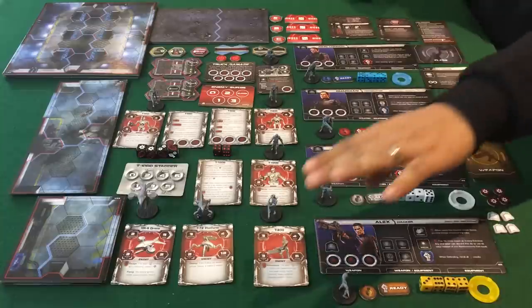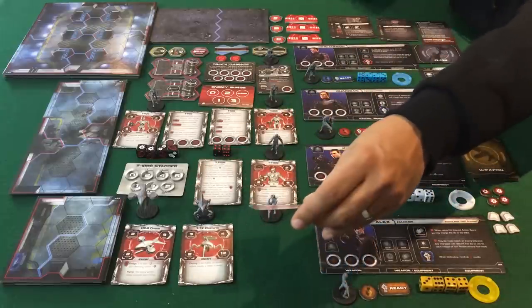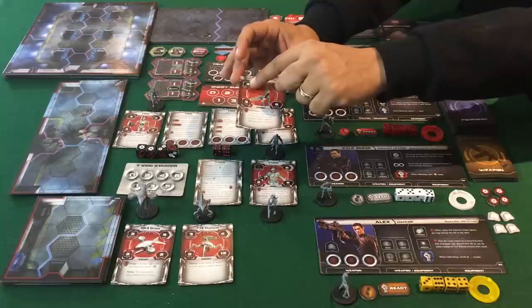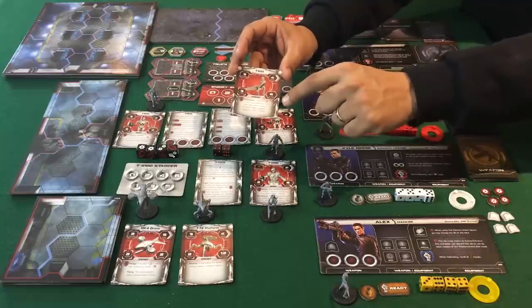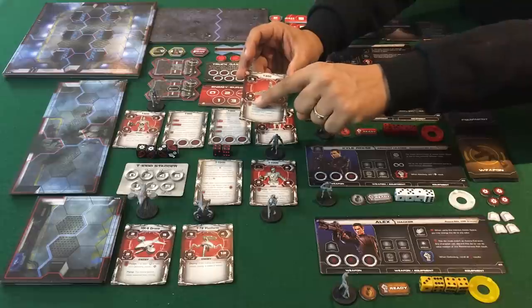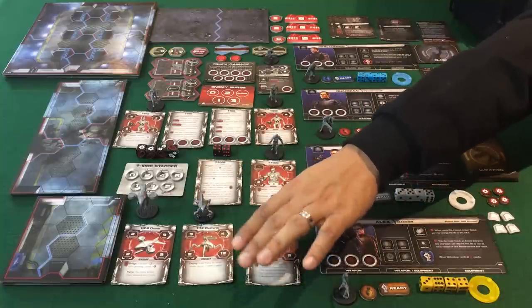Now let's move to the enemies. The three base enemies are the T-800, the T-72 platform, and the HK8 hunter-killer drone. Each card shows the defense value — how many hits needed to deal one damage; all base enemies only take one damage. It also shows movement, attack value, number of attack dice, range, and any special ability that triggers when attack dice are rolled. The T-800 and HK8 have the Terminator symbol for their defensive ability, which can only trigger once.